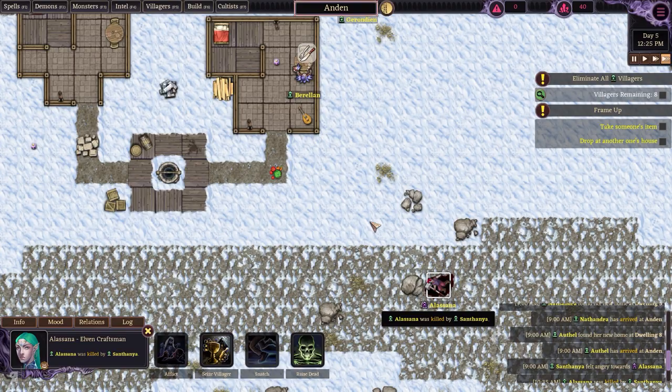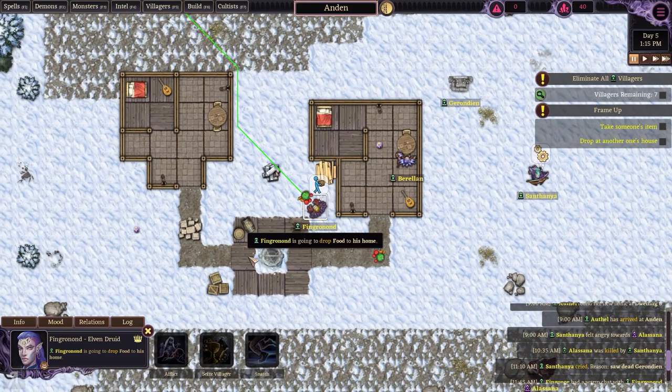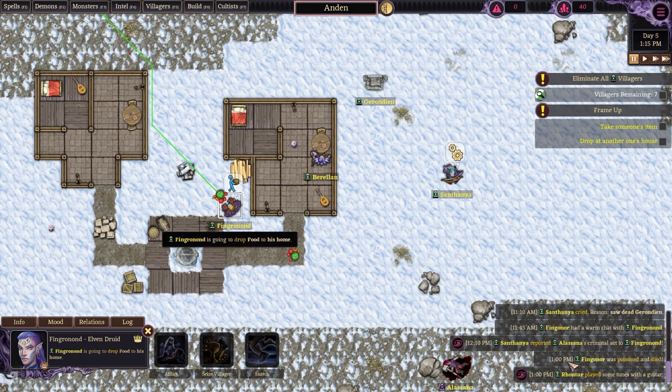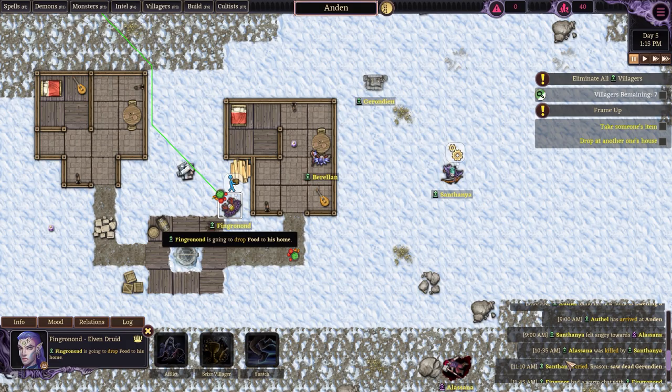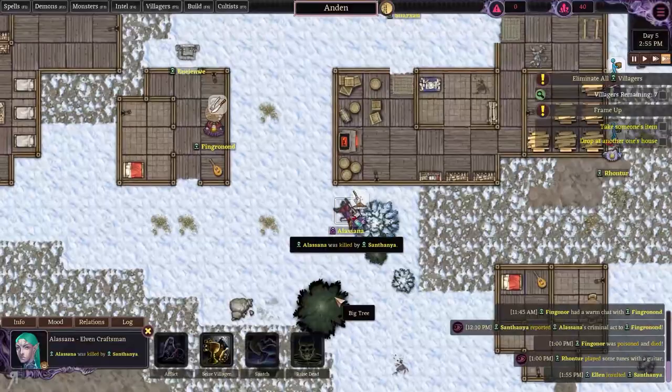There are eight villagers remaining — I'm actually kind of surprised by that. Is there anything else I can do here? Anyone else can be afflicted? Wait a minute. I was hopeful that I might be able to report the death to someone. They're actually going to put her in a grave right now, so what I'm going to do is raise her from the dead if I can.